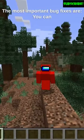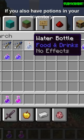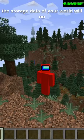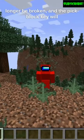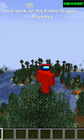The most important bug fixes are: you can now get water bottles in creative mode if you also have potions in your inventory, the storage data of your world will no longer be broken, and the pick block key will now work on the Ender Dragon.